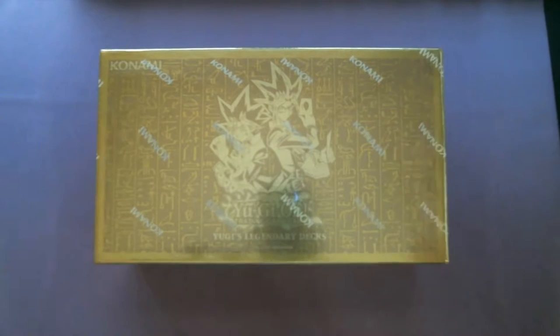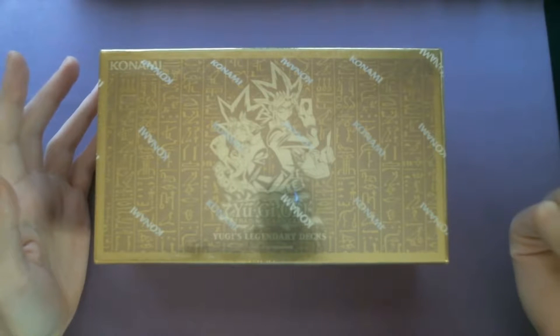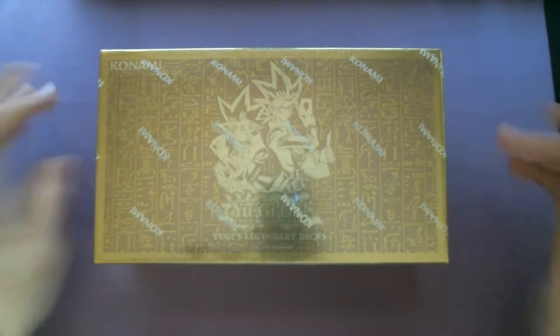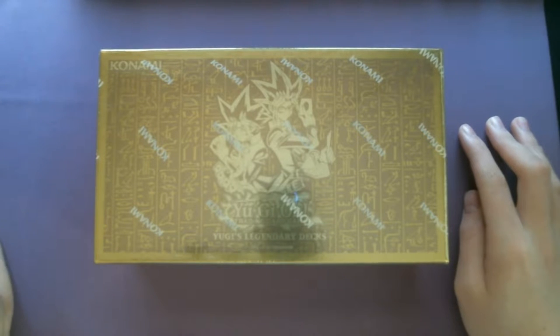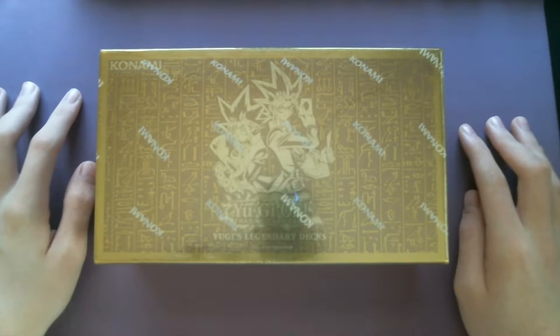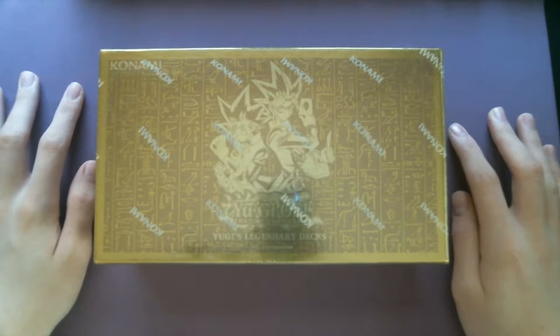Now everyone can have all three of Yugi's Legendary Decks, from Duelist Kingdom all the way through to the end of Battle City when he fights the Pharaoh near the very end. Or is that a different arc? Correct me if I'm wrong. I'm re-watching the series again - so much nostalgia. I love it.